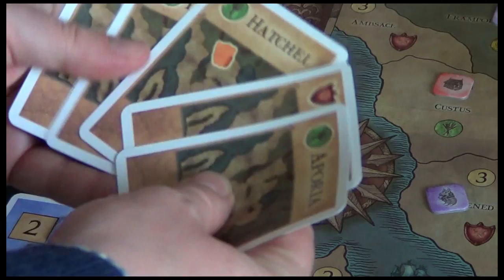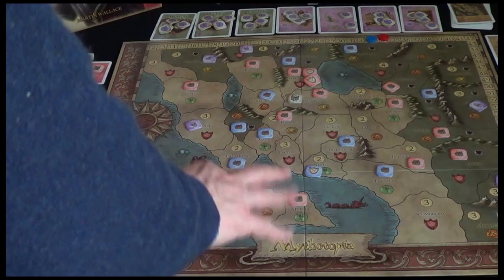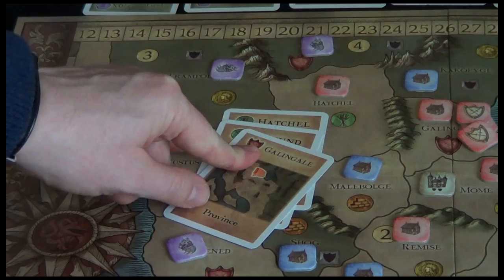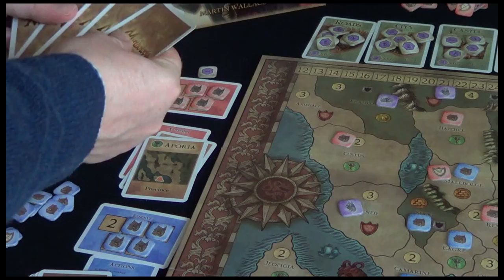Red player now. I'll put Gunningale into the reserves, and possibly Orchoria as well. Time for my second action - why don't we invade from Hatchell. So I'll pay a food and one army and head in there. We're getting aggressive. I draw my five cards.